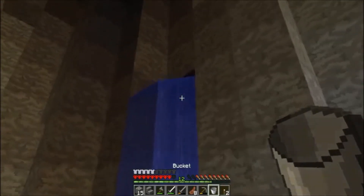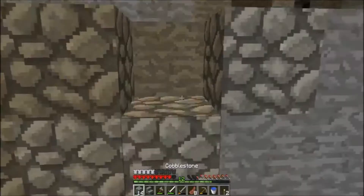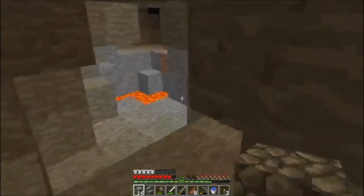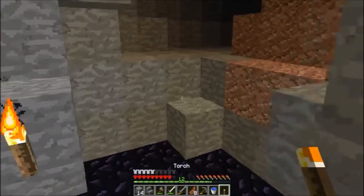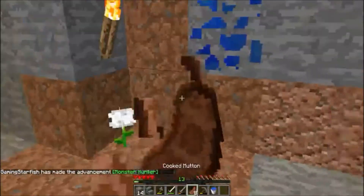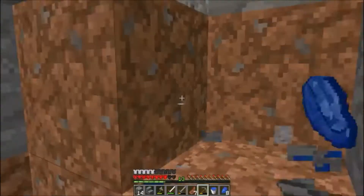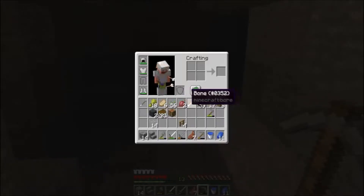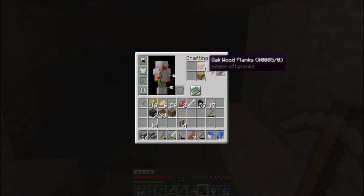Let's grab this water - yes, I got it! Oh, there's gold up there, that's interesting - there must be more lava nearby. Oh, a skeleton! There we go - that's the first ever mob I killed in this world apparently. I need to regen. We got bones as well, that's going to be very handy.